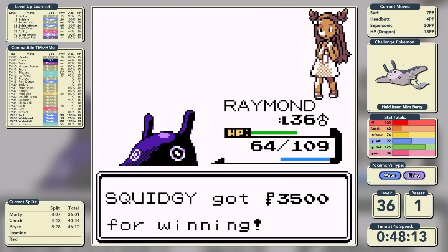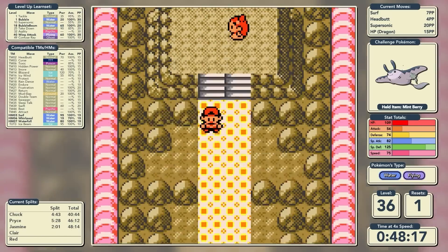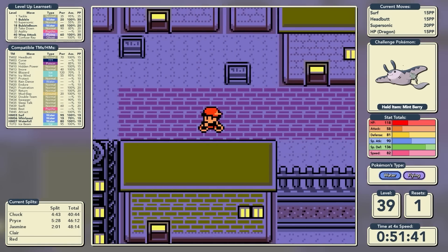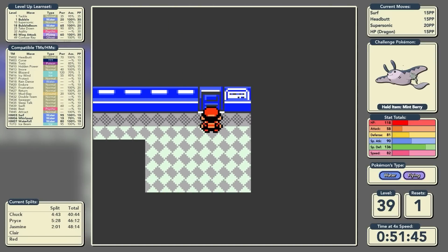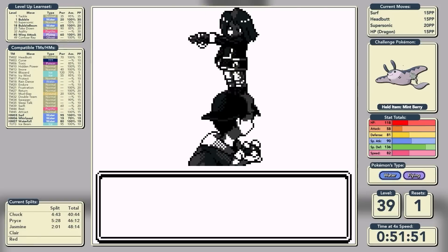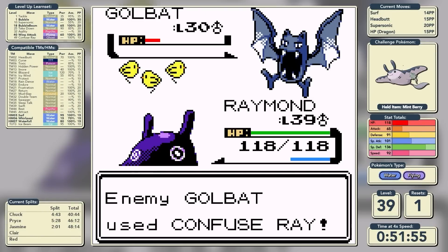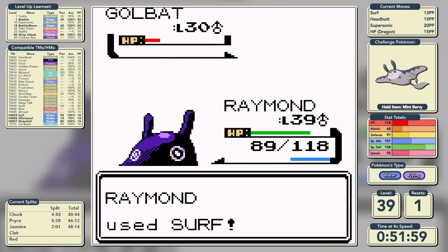We've defeated Jasmine in a time of 48 minutes and 14 seconds. We move on to Goldenrod City where the fourth rival battle is waiting, hiding deep in the underground. This one could be tricky as his starter is now fully evolved. He leads with Golbat which we take into the red with a Surf, though we hit ourselves with confusion and Mantine is very envious it has to wait another 10 levels for its own confuse rate.